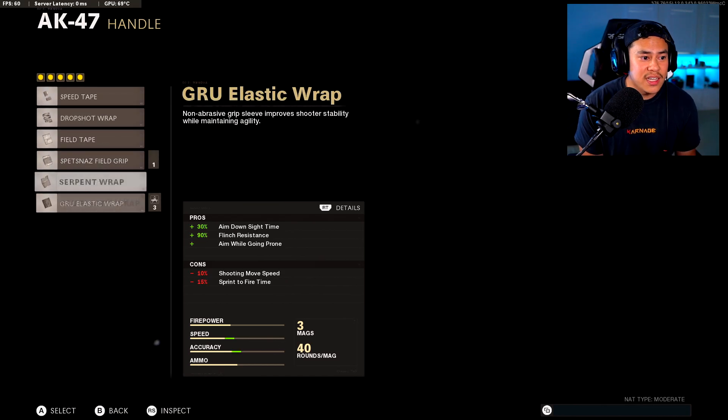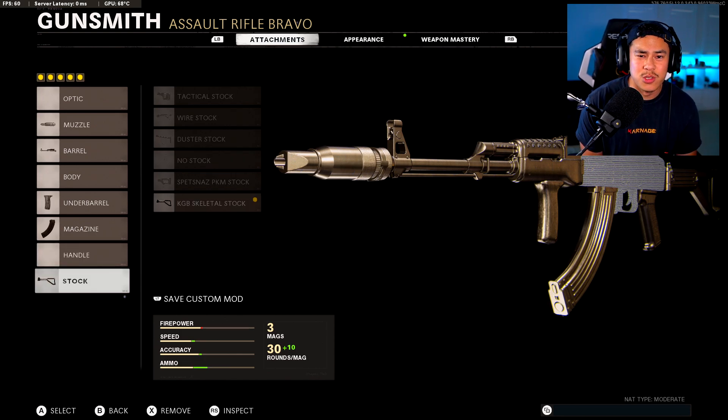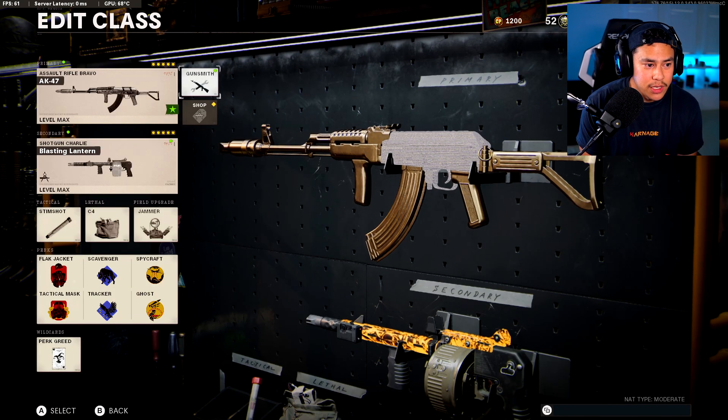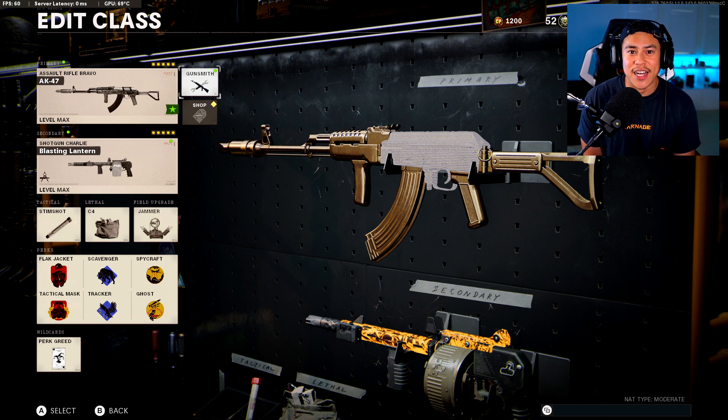I've tried the GRU Elastic Wrap, but it just feels a little too stiff — when you're aiming down sights and trying to strafe, it feels too stiff. The KGB Skeletal Stock feels the best and most comfortable on the AK-47. So that's pretty much it for my top five low recoil meta weapon class setups. Let's get a quick gameplay in with one of these class setups and I'll see you guys in game.